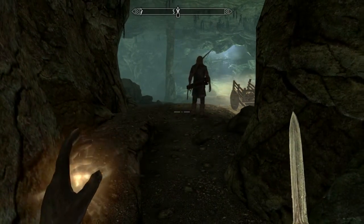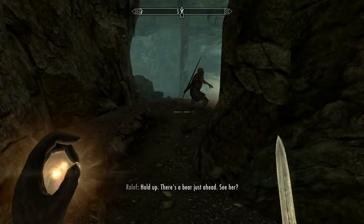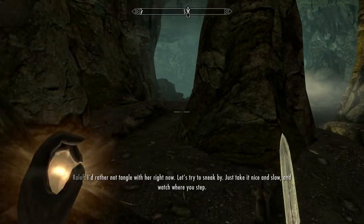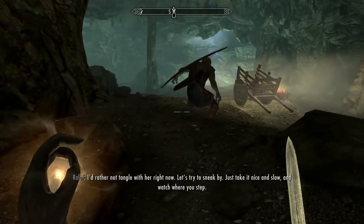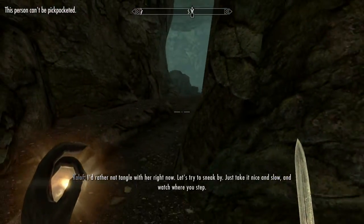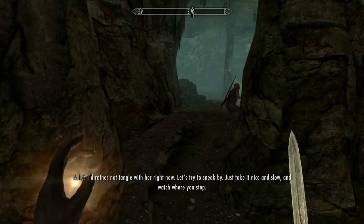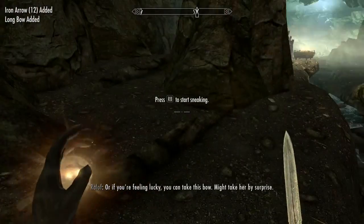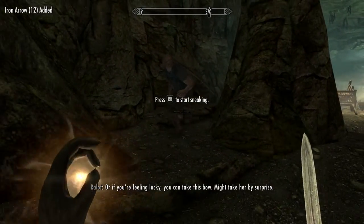Alright, so what you're going to want to do is crouch. You're going to go into sneak — you've got to be sneaking to do this. Alright, so we're going to try and get him to follow us. Okay, maybe he'll come back here with us. So after he finishes talking, we're going to come back here.